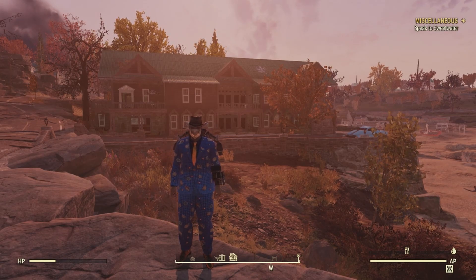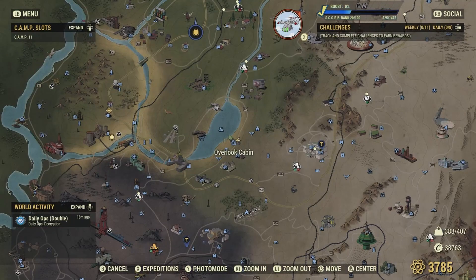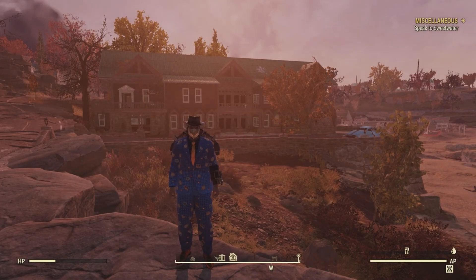Today's collectibles are from Overlook Cavern, located in the forest area of Appalachia. Overlook Cavern is located directly southeast of New Gad, north of Sugar Maple, northwest of the Horn Right Summer Villa, and directly south of the Pigsty.